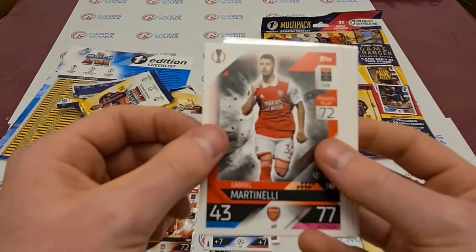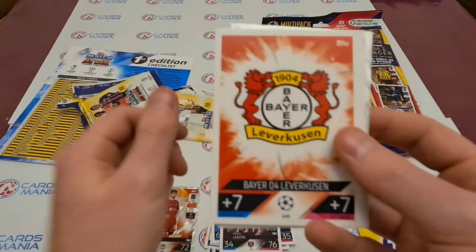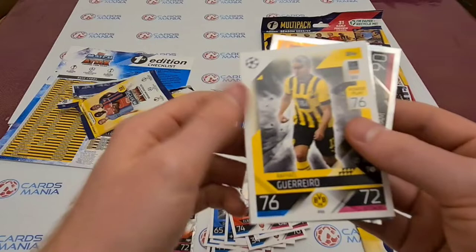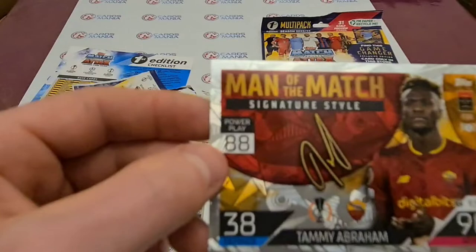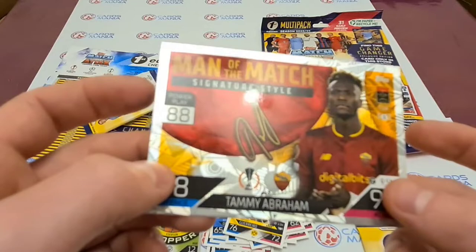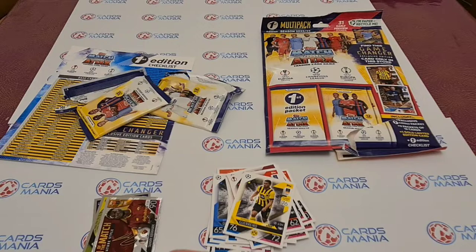First we get David Neres who signed for Benfica. Martinelli with Arsenal badge — they're in Match Attax obviously because they went into Europe. We've got Ruben Diaz, Lanzini, Leucus badge, Julian Weigel, Arazio, El Nene. We've got another Next Gen — Guero. We have an Edison Stopper — that card does look sick, I like that a lot. And a Man in the Match signature style, Tammy Abraham. They've all got this kind of Chinese New Year type print — I like that a lot.